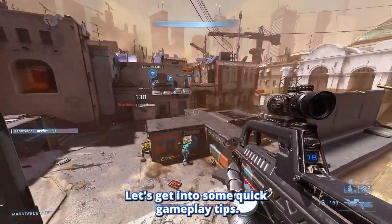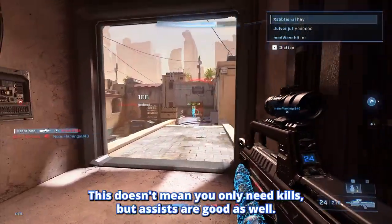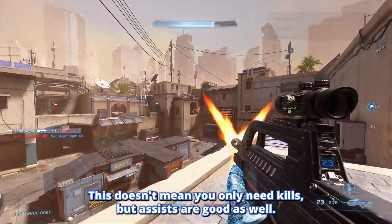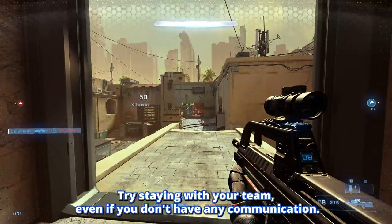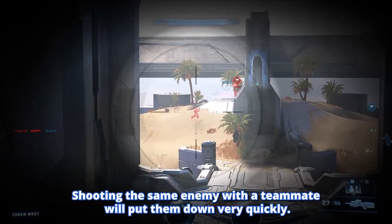Let's get into some quick gameplay tips. To win in most of the ranked game modes, you need to frag out. This doesn't mean you only need kills — assists are good as well. Try staying with your team, even if you don't have any communication. Shooting the same enemy with a teammate will put them down very quickly.